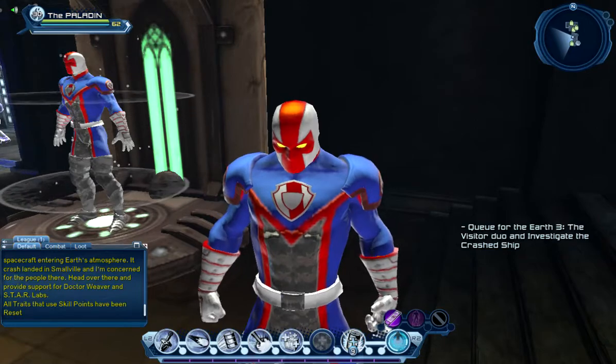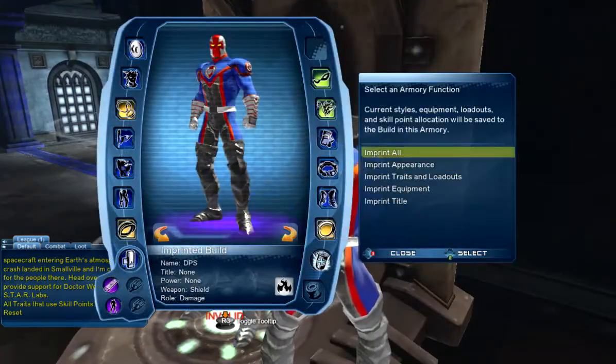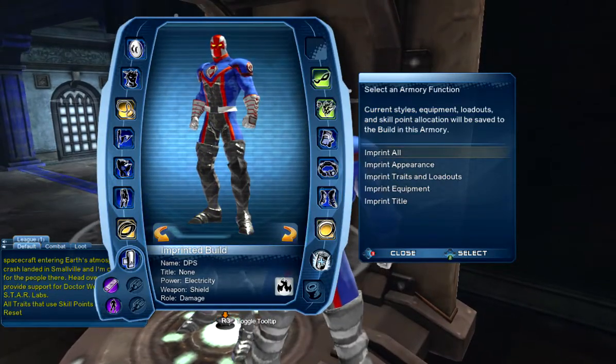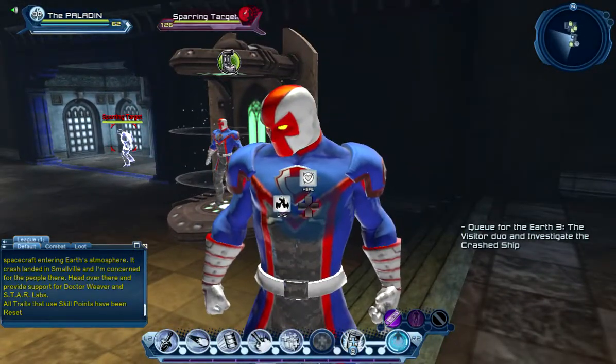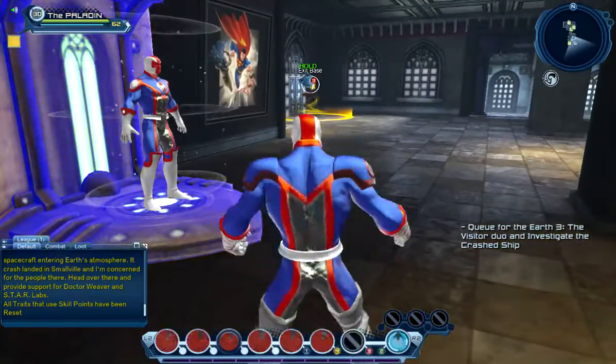Once we've reset our loadout the way we like it, we can come to our armory and imprint it — imprint all. And now we should be good to go. As you can see, we were able to get our DPS and our healer armory back, and we can switch between both.